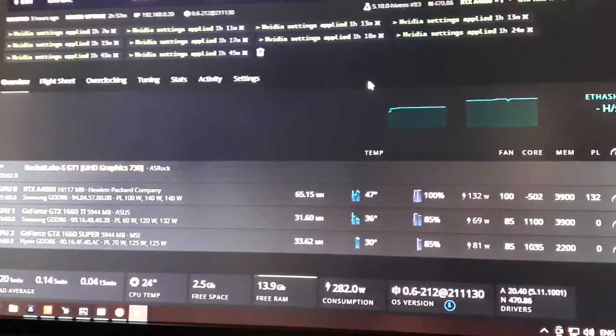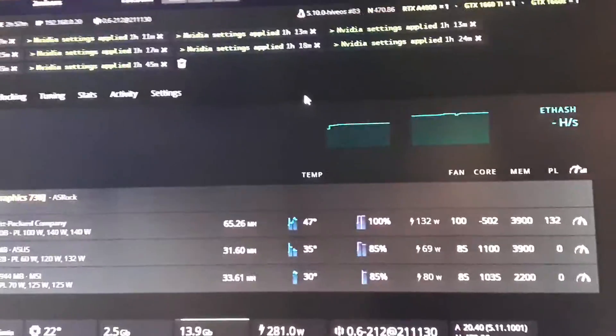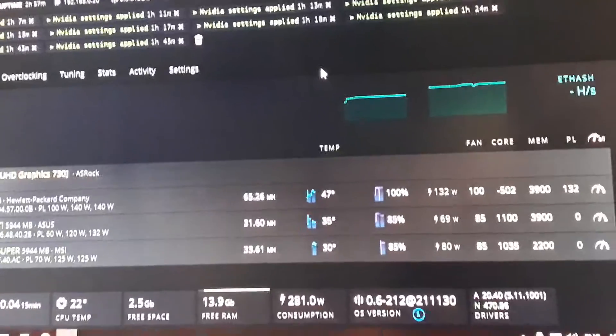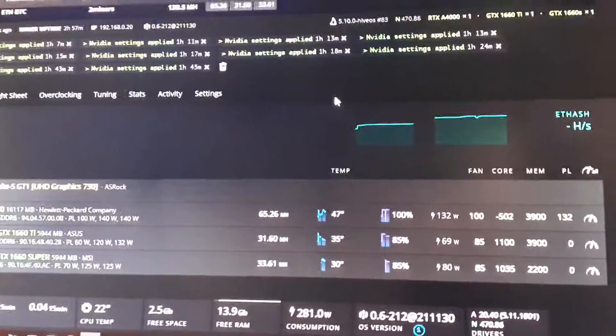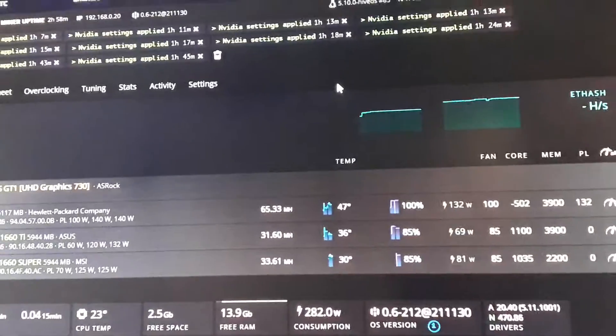This one guy had a video where he was getting like 34 megahashes out of a 1660 Super using NiceHash and the Ethash algorithm or whatever it's called, and he was using like 126 watts to get that. The efficiency was really terrible — like 200-something megahash per watt — I cannot remember exactly. I wrote him a comment saying the efficiency is really bad and you can do much much better than that.